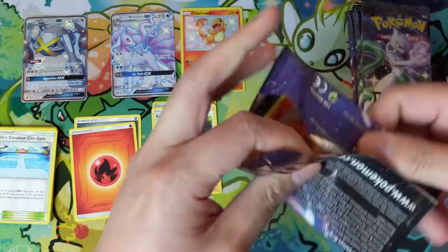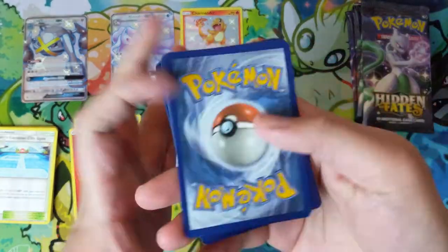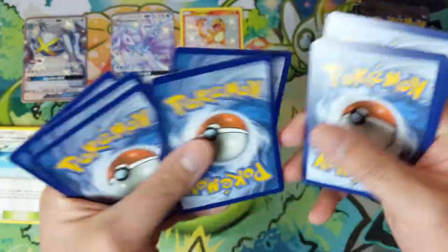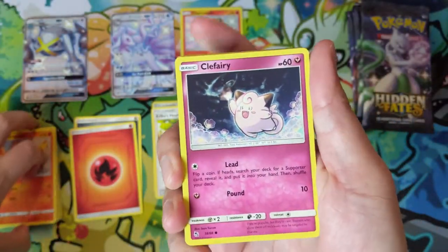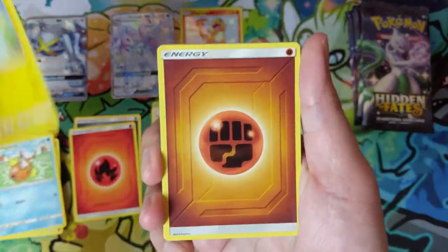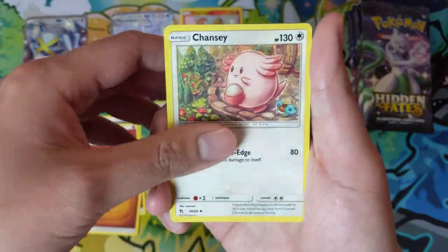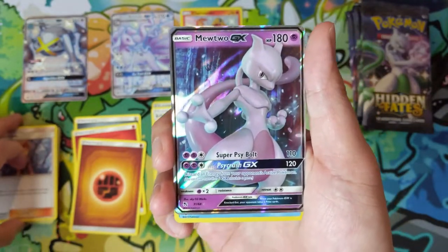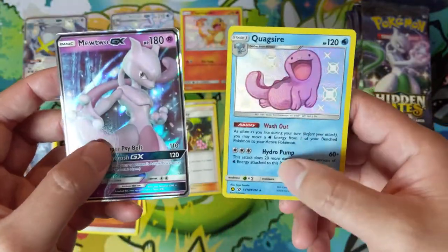Shiny Charizard is still all over the place as of the filming of this. I took a quick look and maybe prices are going back to normal — TCGPlayer has the cheapest near-mint one just under $250. eBay sold listings has one — actually two — in the past couple of days under $200, but then a best offer accepted at like $260.